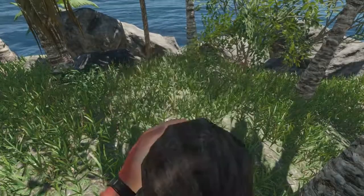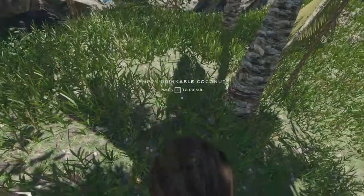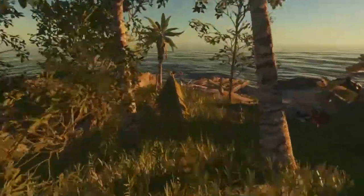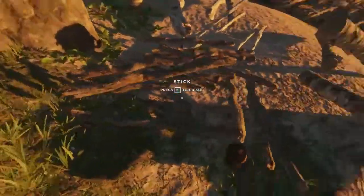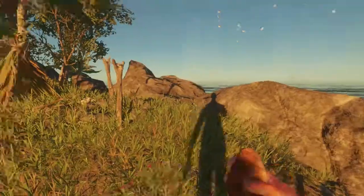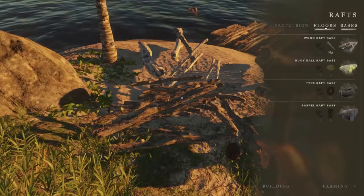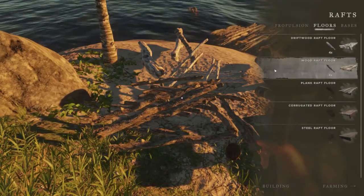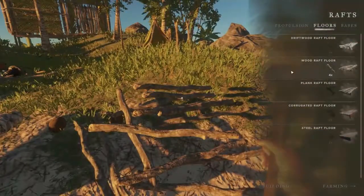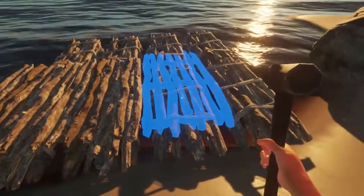I'm back with a whole bunch of sticks. I went over to that island and spent like the day on it, just chopping down wood and a whole bunch of stuff. I have these logs here and a whole bunch in the crates and things, so I should have enough. Let's eat this thing here. I grabbed a few crabs while I was over there so that I could have some stuff.